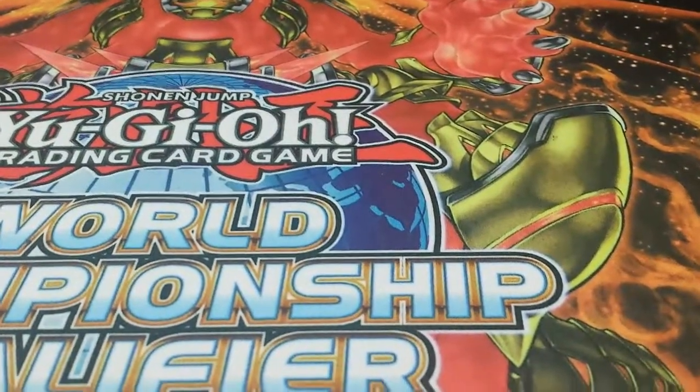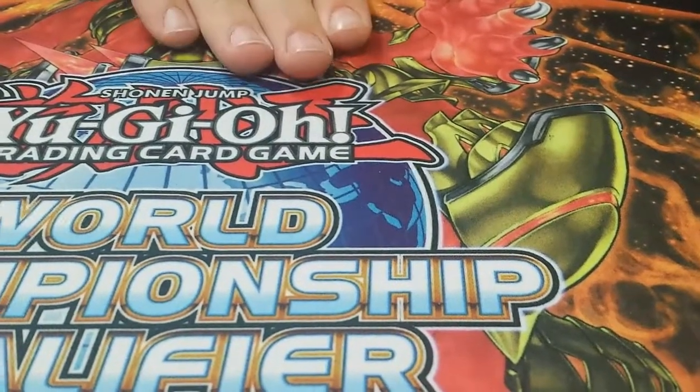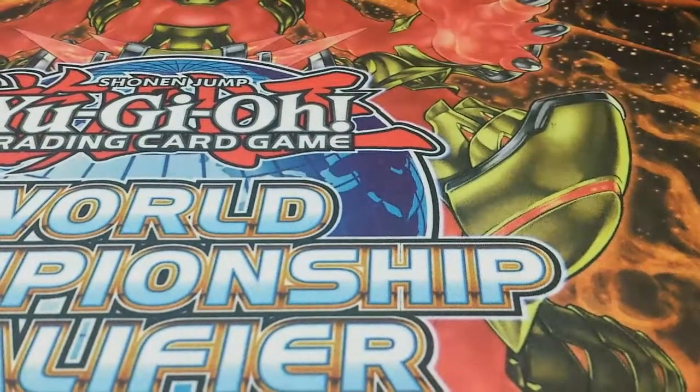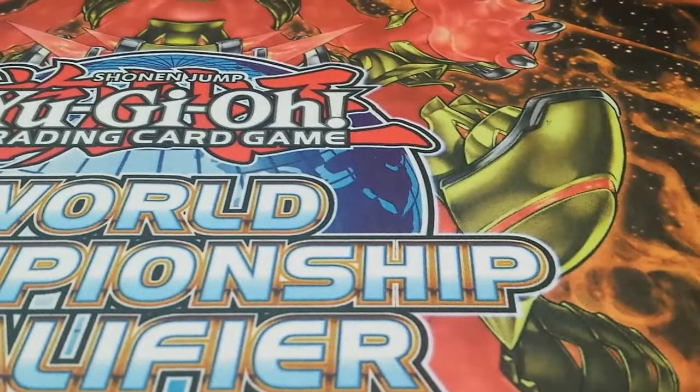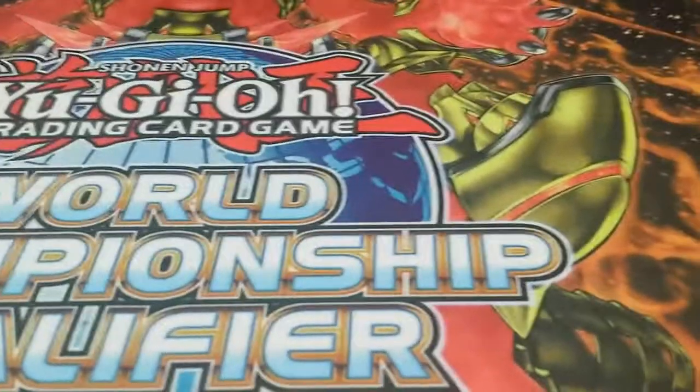Top eight was Bujins — I had them locked down game one. I set up back row and a Fire Hand. They went MST, MST, MST. I had one MST left so I hit their last one, then they went double Diamond Dire Wolf. I didn't know what to say. But I drew Mandragora, special summoned it, normal summoned Ragna Zero, chopped their monster's head off, drew a card, and they scooped.